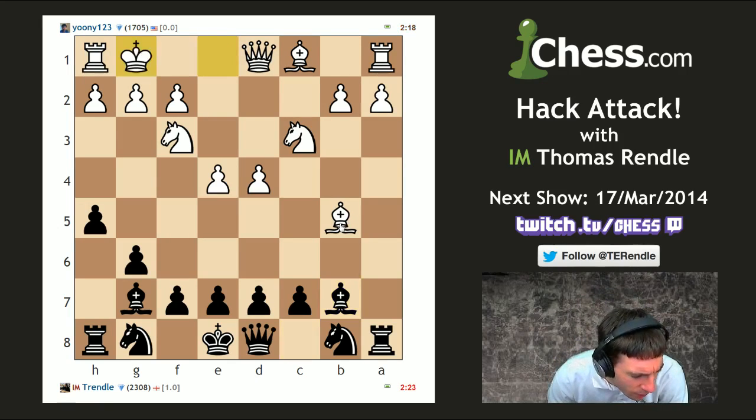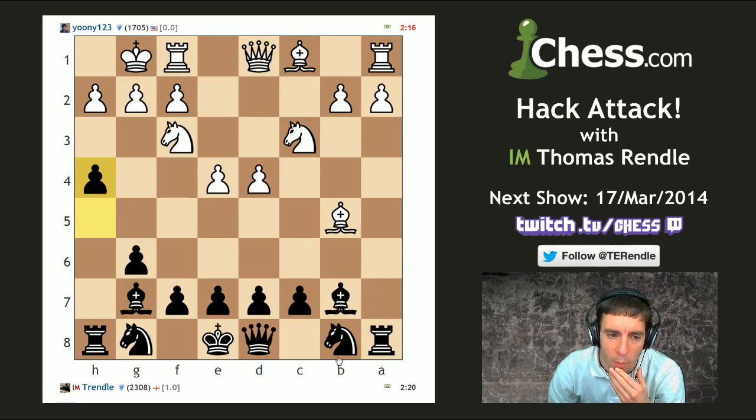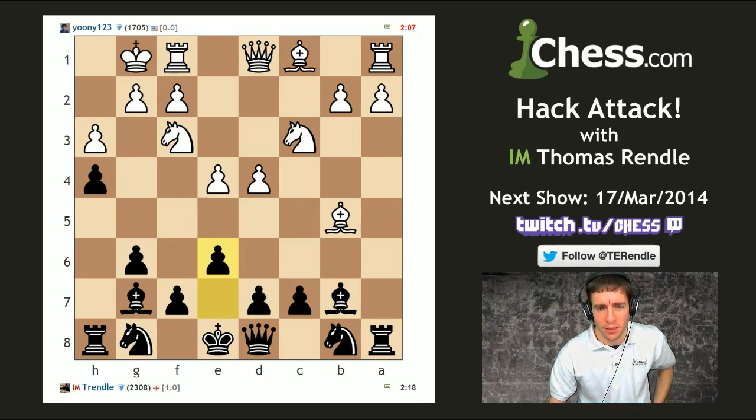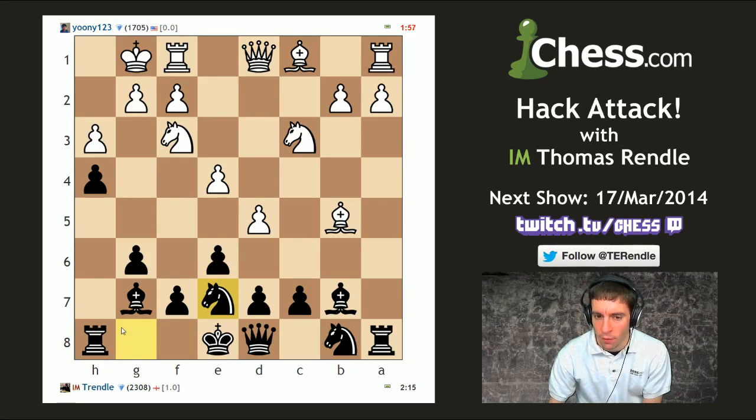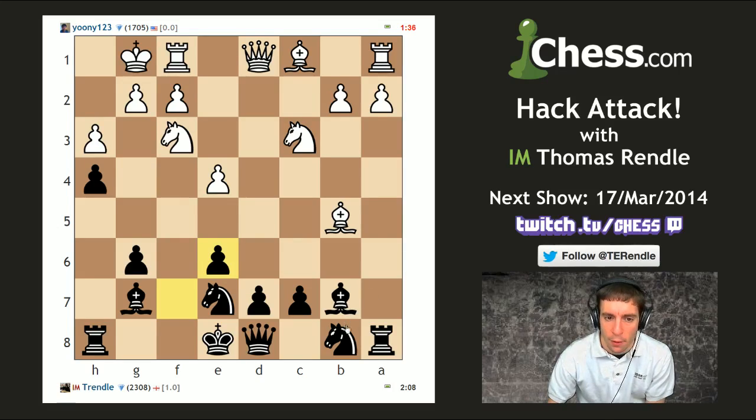My opponent simply castles, so I'll push the h-pawn again. I'm expecting h3 but don't have a real plan yet, so I'll continue developing pieces. Maybe bishop g5 is a bit annoying here. Okay, d5 — that allows me to develop again. I'm not convinced I've obtained full compensation for the pawn though.